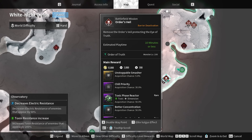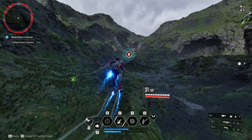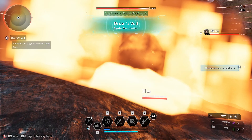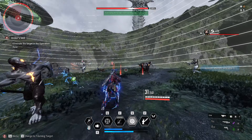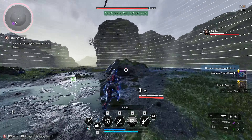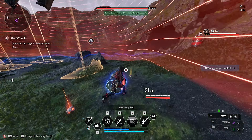I'm going to show you the best farm to get it. You want to go to White Knight Gulch, spawn at the Observatory, and run this mission. Two to three bosses will spawn, and you'll have a chance to drop neural circuits from each one. I killed one and got four neural circuits.